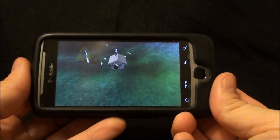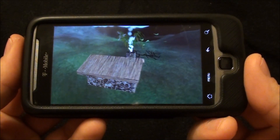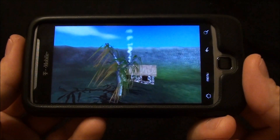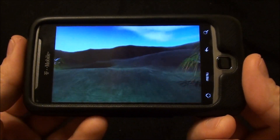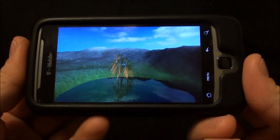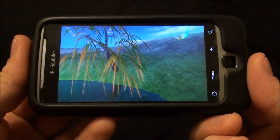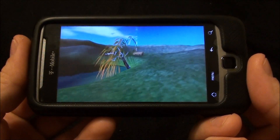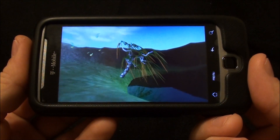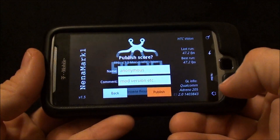Now we're going to run Nenamark, a graphics benchmark I really like to use — Nenamark 1. This and Neocore just run the processor and see how many frames per second you average, without more in-depth scores, but I like it because it shows a lot of difference between phones. I usually get really good frames per second with this. Result: 47.2 — that's definitely one of the good scores I get.